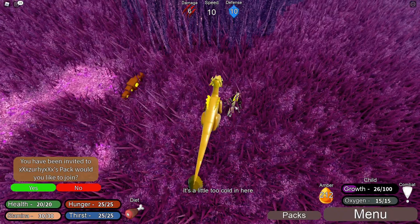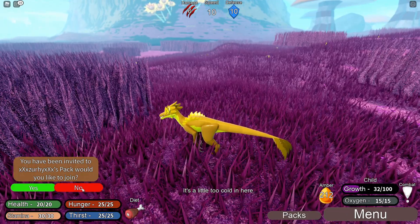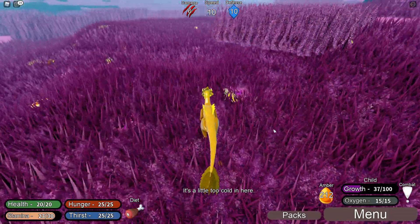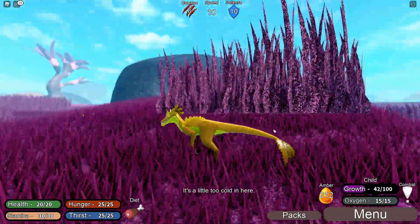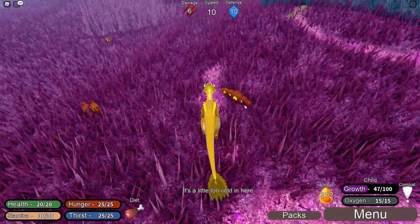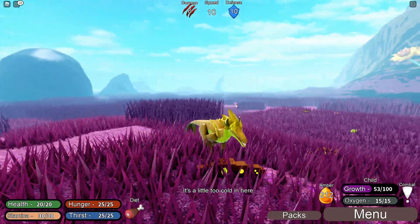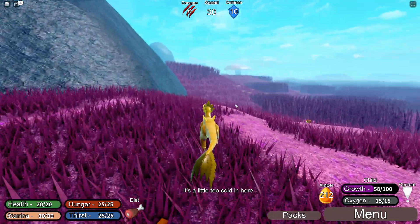I feel like our autumn colour scheme has made us stand out. You have been invited to a pack — no, not at the moment, thank you, I'm a little busy. Floating grass — it's a little thing but it does annoy me when I see it. So we can eat all of this, right? There is loads of food around here for us, which is really nice. I love the map, I have to admit — I really like it.